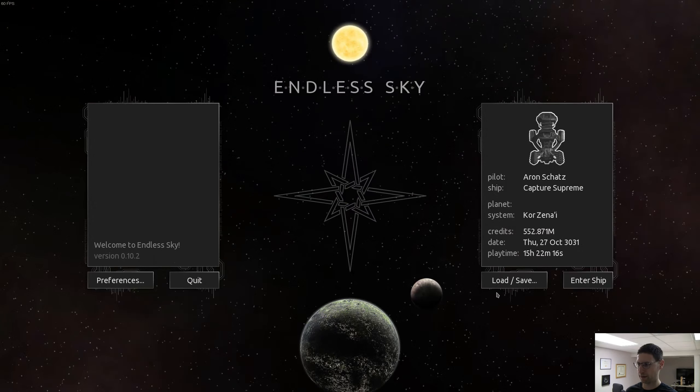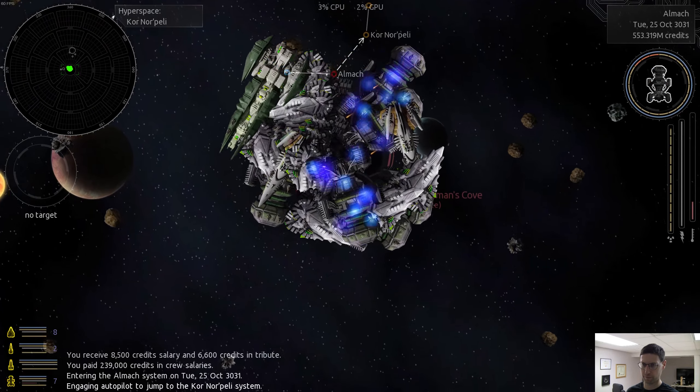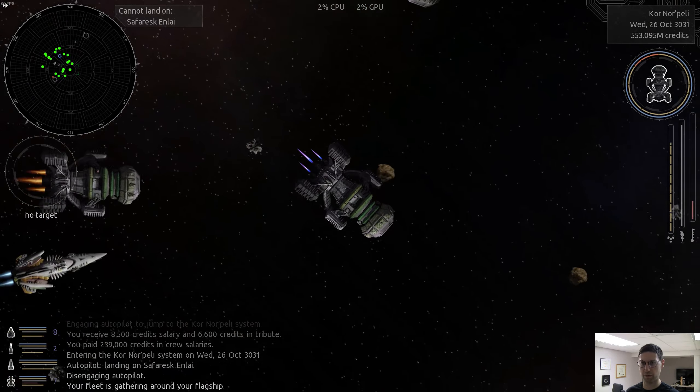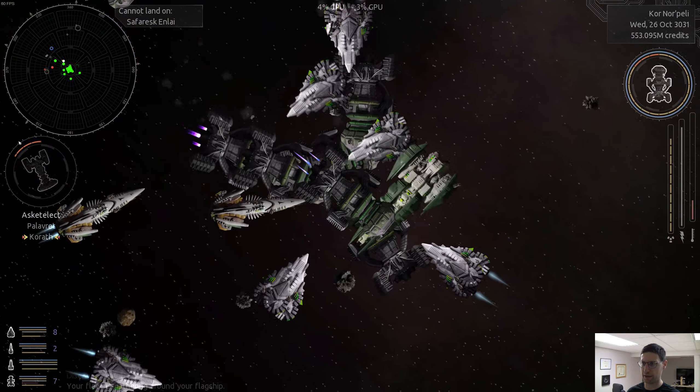Let's do this again. I like the strategy though. Gather around me, go over here. You know they have a jump drive, so that's the difference.